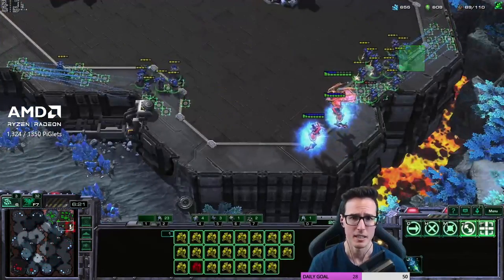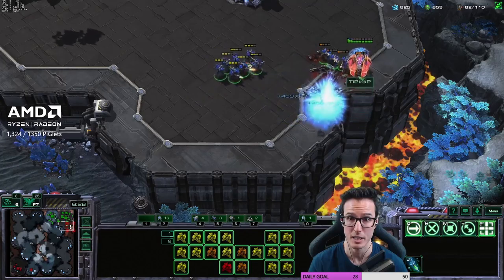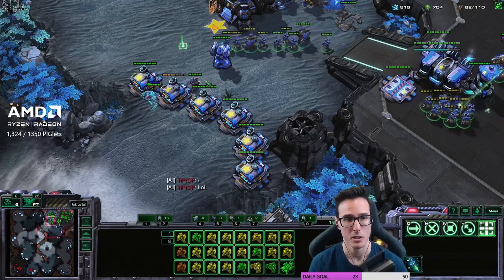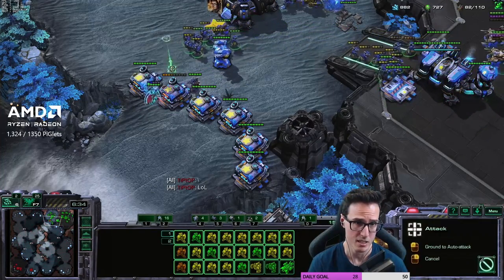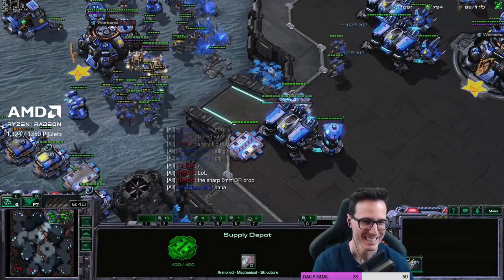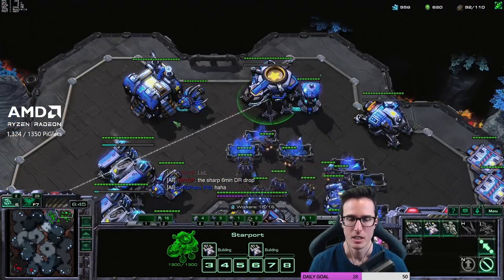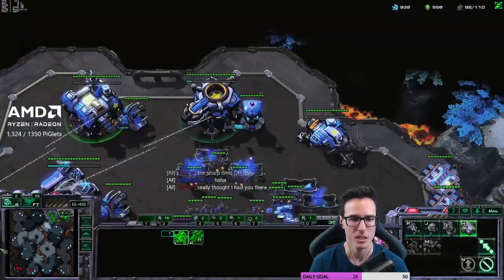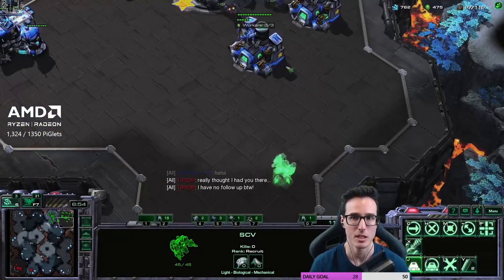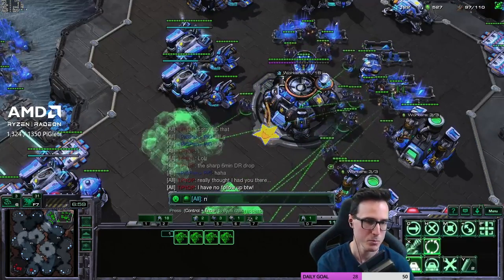My opponent could have done a lot of damage and forced me to run workers away, but assumed I had scans and backed out — big mistake. We F2 stim A-move to deal with this. He comes in the natural now with the DT. A lot of people said this build is weak to DTs — yeah, you could save scans from four minutes onwards, or have them ready, but opponents hit at all sorts of different timings doing weird things. Build the third, no problem. GG.